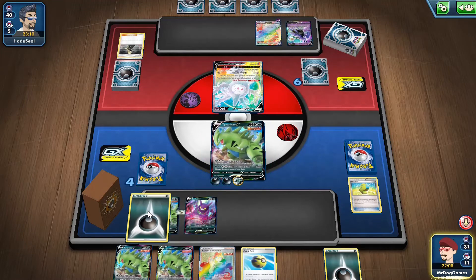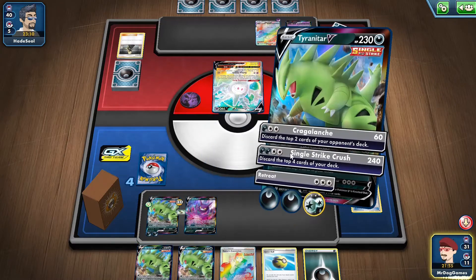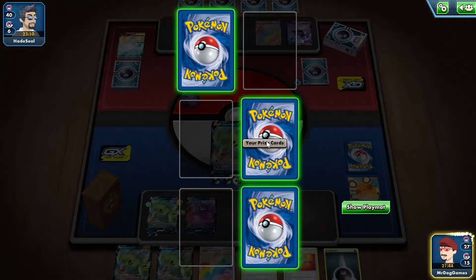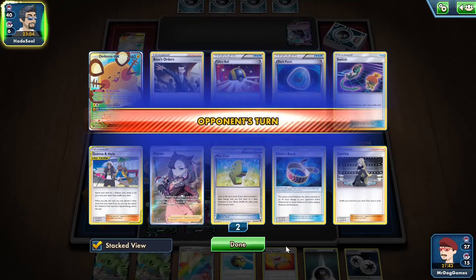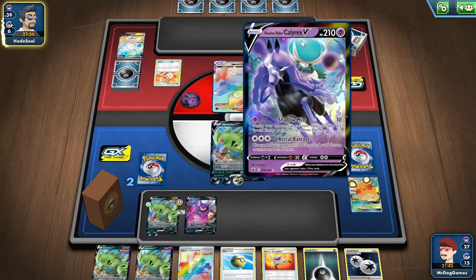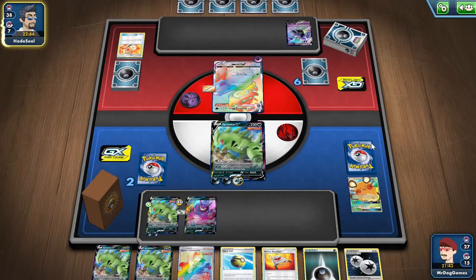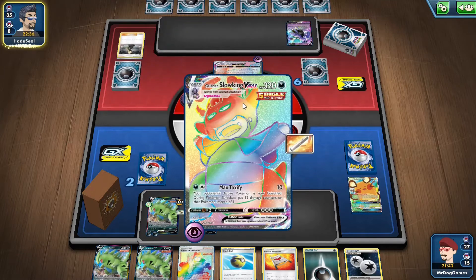We've got an energy and another energy. Oh no — it's three damage counters if you attach an energy. I will just attack. We discarded the Dedenne, which is really bad, but we can potentially get it back with the Rescue Stretcher — so it's not the end of the world. We discarded two Bosses — no. Okay, we need a V-Seeker so we can Boss onto the Shadow Rider Calyrex and knock it out. It shouldn't be too hard — I haven't used any V-Seekers yet, and I've only got 27 cards left. So I'm pretty confident we can get it.